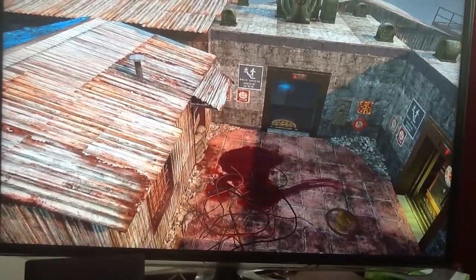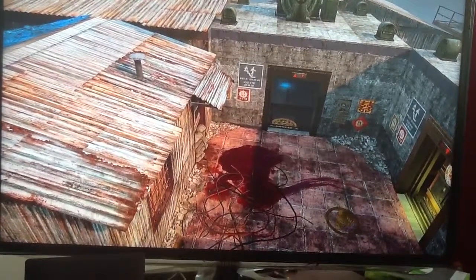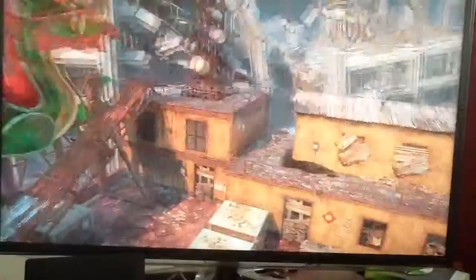Hello guys, basically this is a video on the first, well to boast what I know to do with the easter egg on Die Rise. So basically when you go over to the roof you shall see these symbols should be on the elevators.